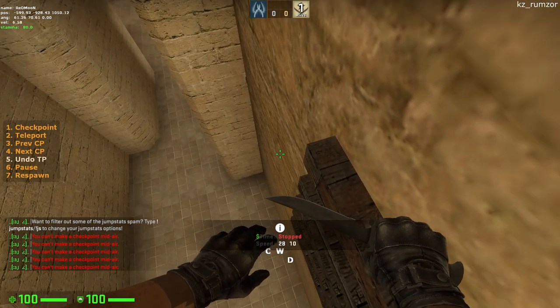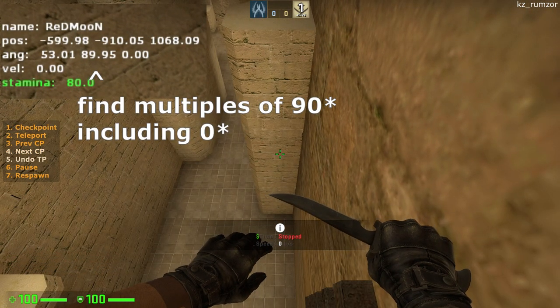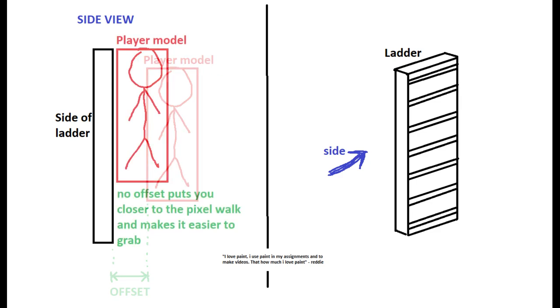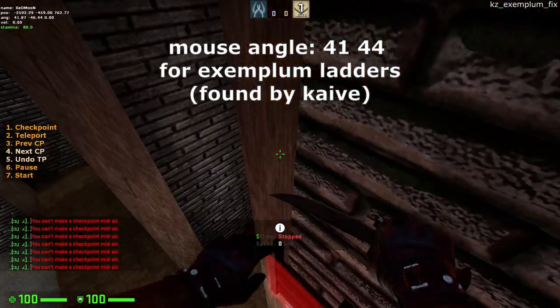Once you get on the pixel walk, checkpoint and you'll see a show position parallel to the ladder. Having zero offset on the ladder will help you get the pixel walk as your player model will be closer to it. On the other hand, there are specific lineups to consistently pixel walk.